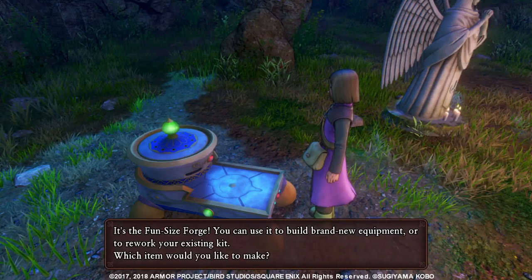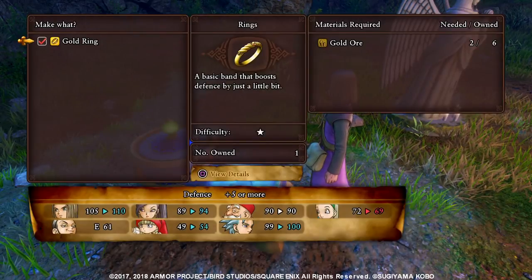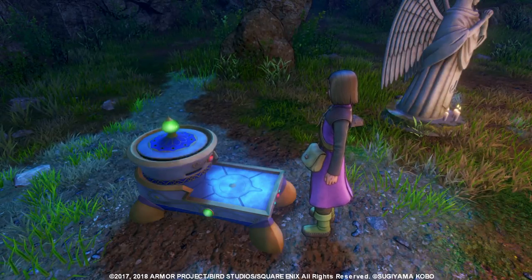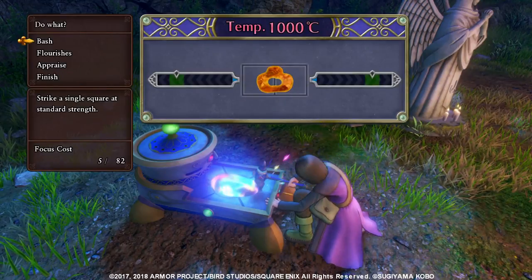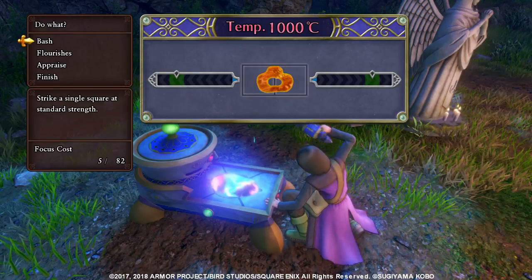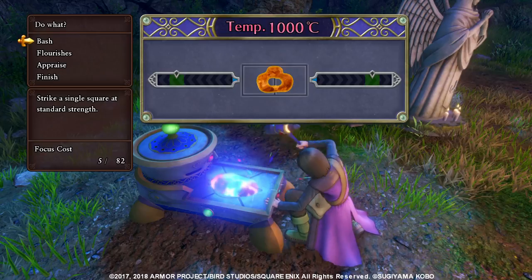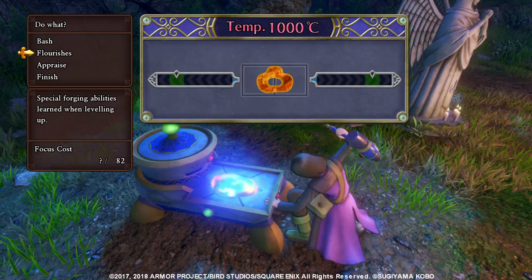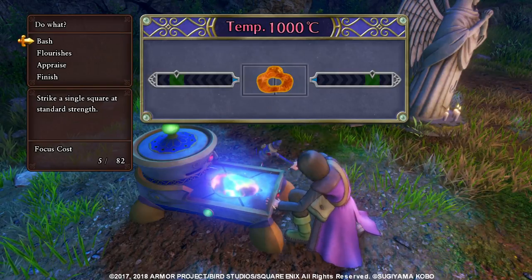So let's forge a new item — I just want to show you an overview of how it works. You put the materials in, and the recipes you unlock by finding them throughout your adventure, so if you don't have the recipe you can't make anything. There are also focus points; without focus points you can't use any crafting abilities, so it kind of works like CP in FFXIV.